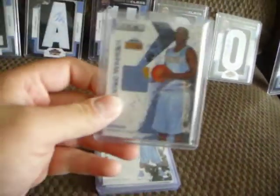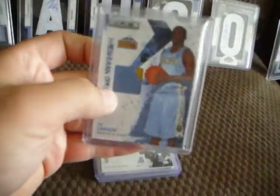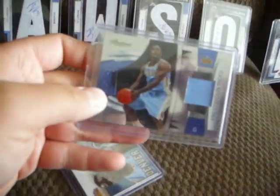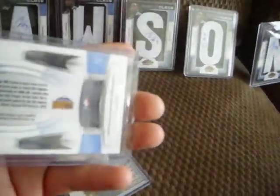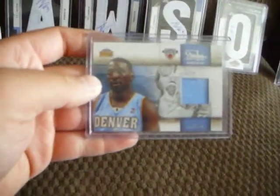We have a two-color patch rookie numbered 36 of 50 — nice patch — and a sick three-color patch numbered 48 of 50. Then just a plain rookie jersey, and I don't think this one's numbered — it's the Skybox jersey rookie.